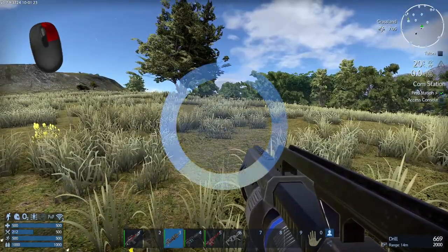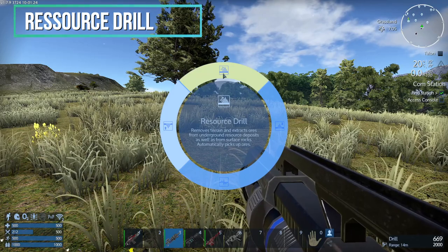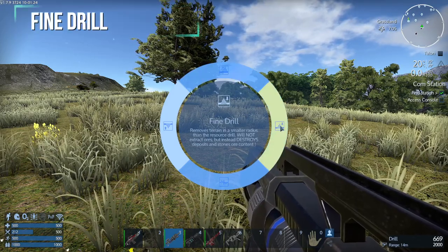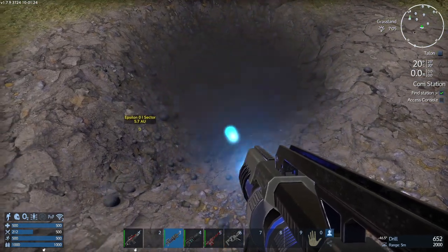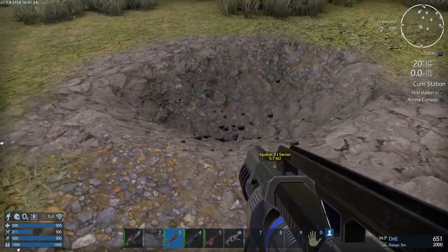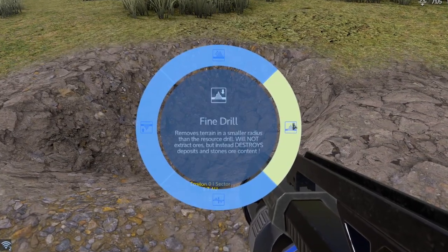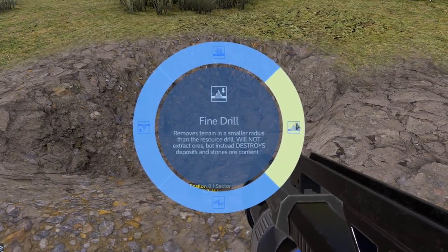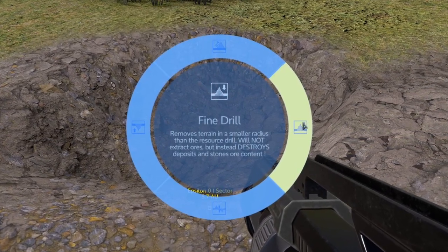While right-clicking you have different options. You got resource drill which is the default option when you drill. You got fine drill which is pretty much the same as drilling except it's meant for more precise drilling — it doesn't do big holes like the other option. As you can see in the description it says remove terrain in smaller radius and the resource drill will not extract ore but instead destroy deposits and stones ore content.